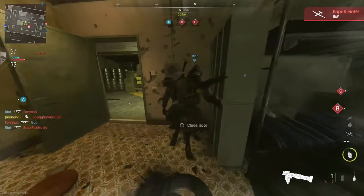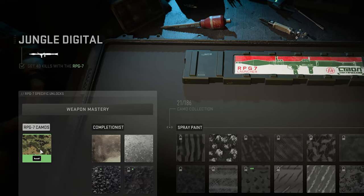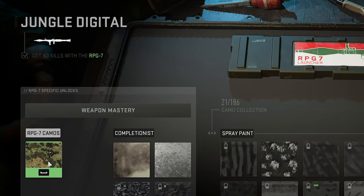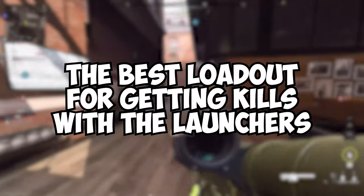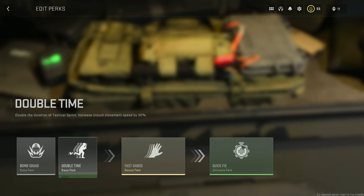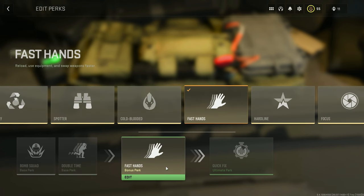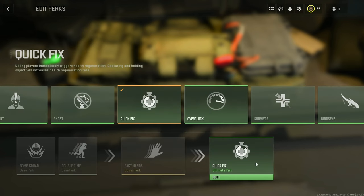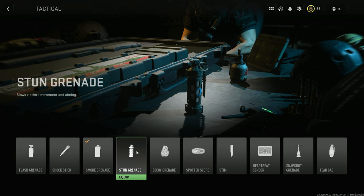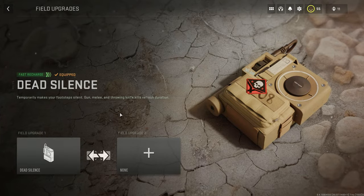Now that your launchers are leveled up, you can start working on the base camo challenge. All you have to do is get 40 kills — the same challenge for each launcher. The class I recommend for getting kills is the same for all launchers: Bomb Squad, Double Time or Extra Tactical for base perks; Fast Hands for the bonus perk; Quick Fix for ultimate. Use smokes, flashes, or stuns to help go for melee kills. For your field upgrade, use Dead Silence to sneak up on people if you have it, otherwise use the Munition Box.